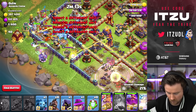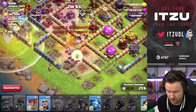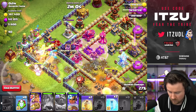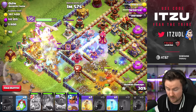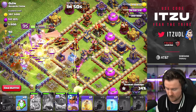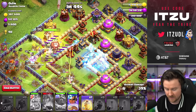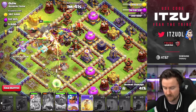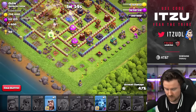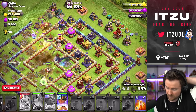Everything going in. Warden ability used early. We can wall break the Queen in again. The King is getting targeted — we'll use the King ability. We still have a lot of heals, so let's use it early because once we're through the town hall part we should be totally fine. It's looking a bit messy at the beginning but we're alright. Another freeze, then another healer for the next cannon — there's nothing crucial at the back end. The Queen is alive and we have the Royal Champion with her ability.